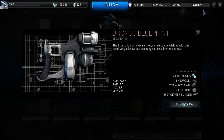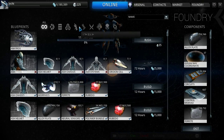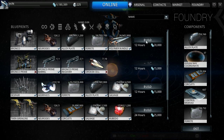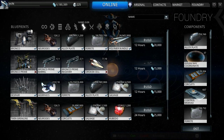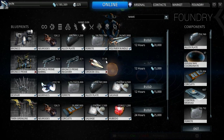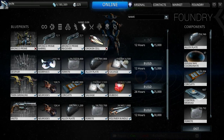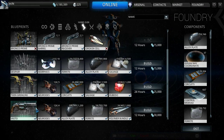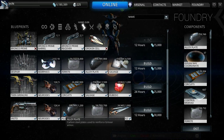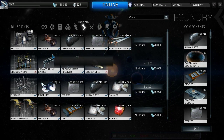Buy the blueprint for 15,000. Go out of the market — and there it is, top of the list, above the Bronco Prime. Oh, I do have Orokin Cells. Didn't notice that. Oh well. Can't believe I've still got this blueprint for the Vasto here. I built them all. I should go through and clear my blueprints out to be honest.